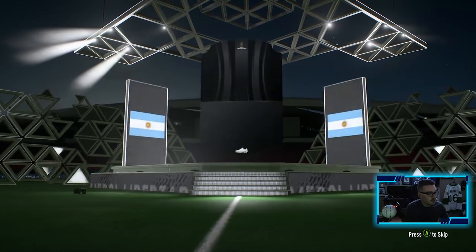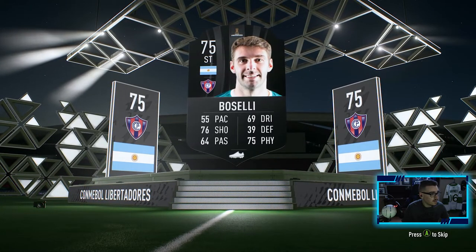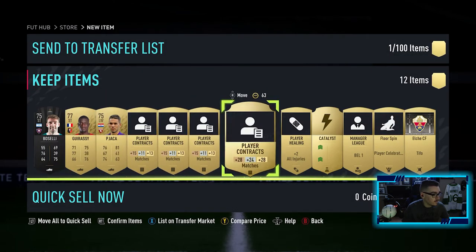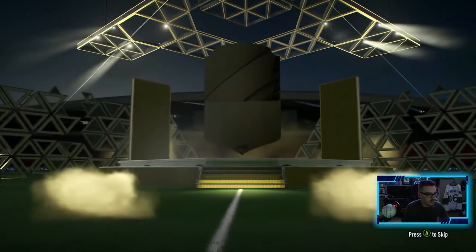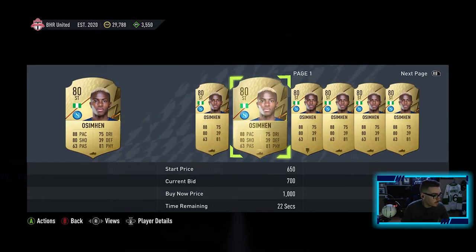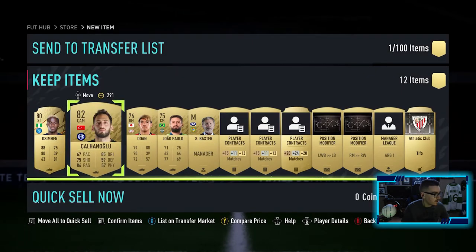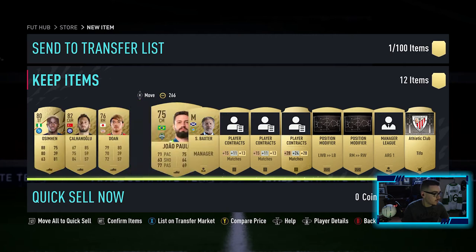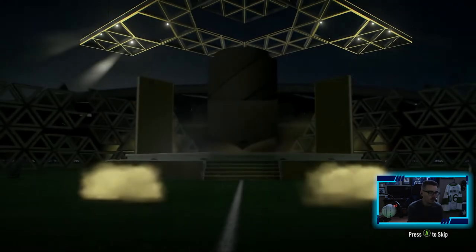Continuing here - I want a walkout, I would love to see a walkout. 75 overall is our best pull on this pack - talk about a stinker of a pack. These packs have not been the greatest. 88 pace on this next one - might go for a little something. This is gonna help our CDR squad as well so we might as well keep him. Erling Haaland would be great - if it's any walkout I want it to be Erling Haaland. I would love a Haaland.